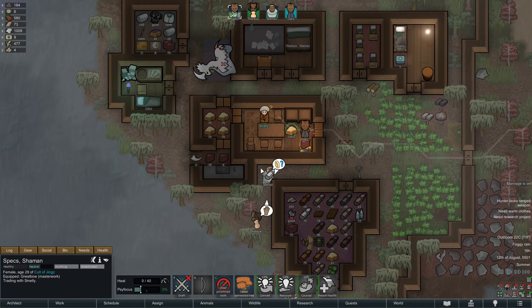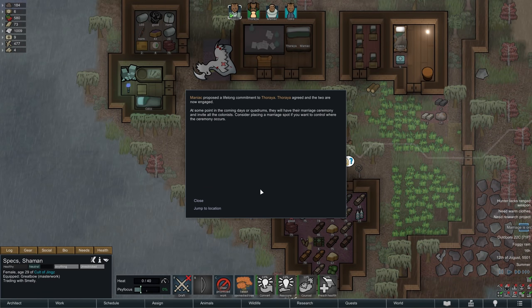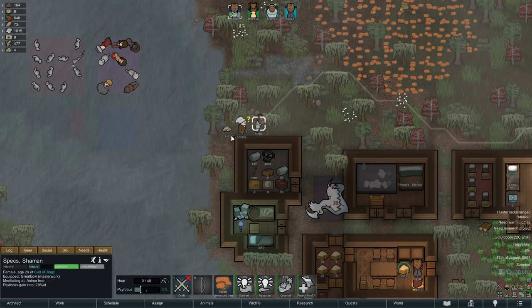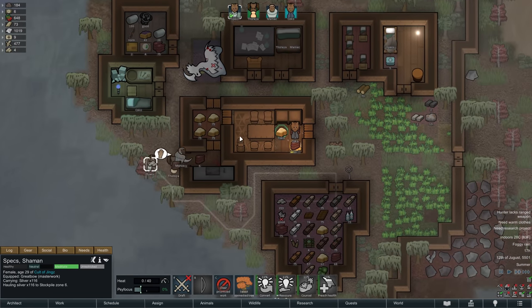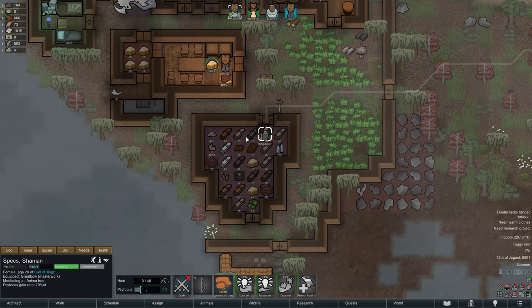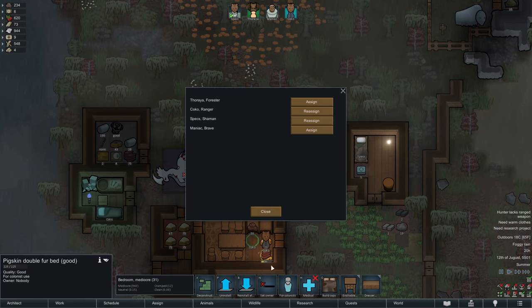Instead we can watch as Maniac proposes to Thoraya and she accepts, so the two of them are certainly progressing quickly. You can't always have a love story as complicated as that of good old Edmo. That lone trader meanwhile only receives a muffalo wool parka that we no longer need, and with that the day continues without any major interruptions. Coco keeps making pemmican and improves her cooking skill to level 6. We build a proper double bed for Thoraya and Maniac as well, but other than that there isn't much to report.